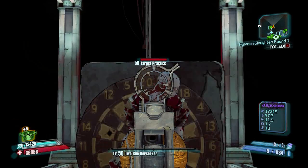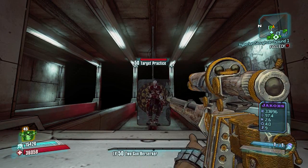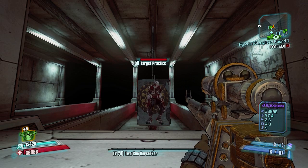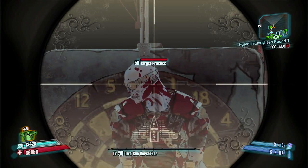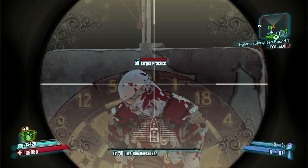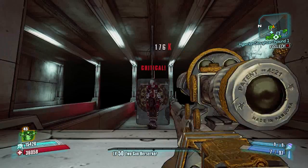Pistols, instead of being times two, will be times 2.5. And for sniper rifles it will still be times two, but will also have an additional 60% base bonus, making it 160% base bonus rather than 100% with normal snipers.